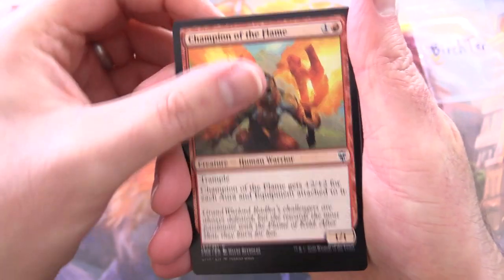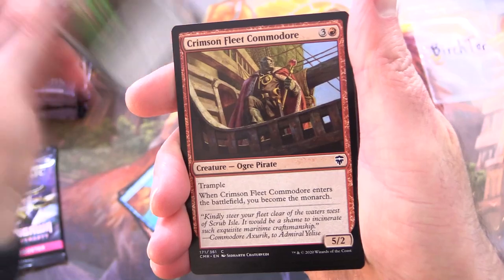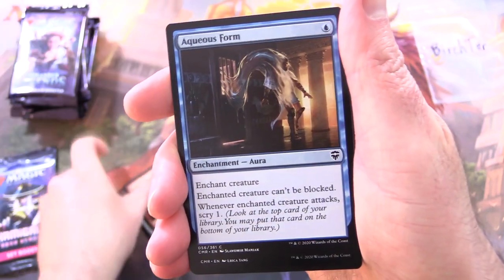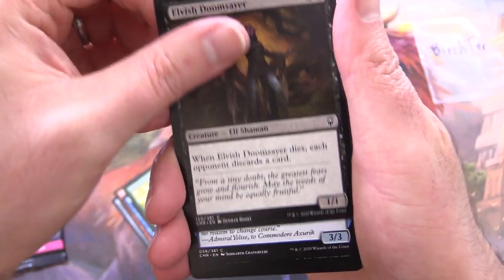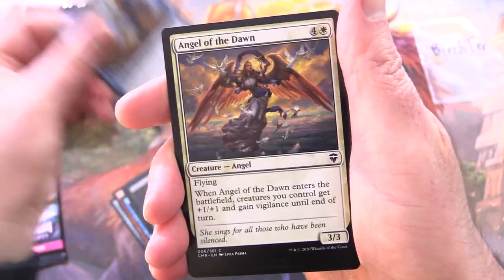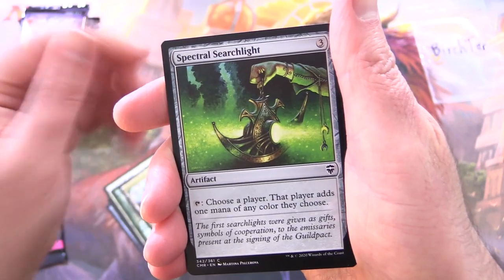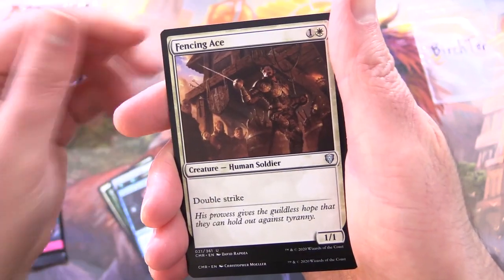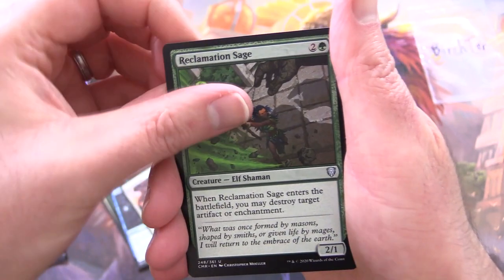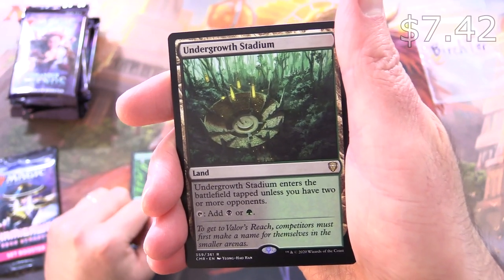We've got Bladebrand, Champion of the Flame, Forceful Denial, Haunted Cloak, Crimson Fleet Commodore, Aqueous Form, Wildheart Invoker, Helvish Doomsayer, Azure Fleet Admiral, Angela the Dawn, Sentinel Spider, Command Tower, Spectral Searchlight. For uncommons: Thirst for Knowledge, Fencing Ace, Reclamation Sage, and not too shabby — Undergrowth Stadium.